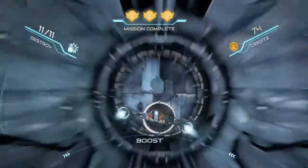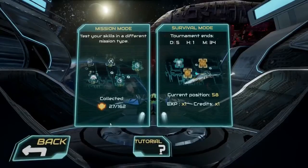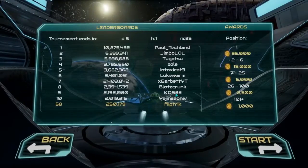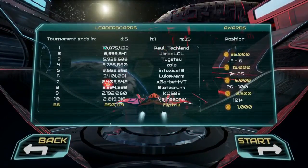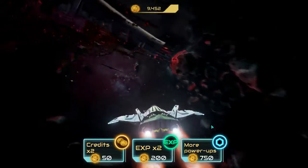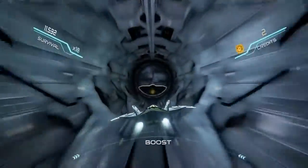Once you get into the other sectors the environment starts changing, things speed up, boosting gets added, and it does get a little tricky — it requires fast reflexes. Now let's jump into survival mode. It's exactly like it sounds — you just go until you crash. My highest score is 250,000 points and I'm currently ranked 58th. The fact that somebody has 10.8 million points in one run seems ridiculous, but I'm sure they have the fastest ship and all upgrades maxed out.